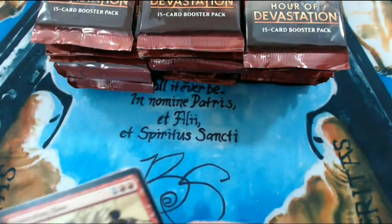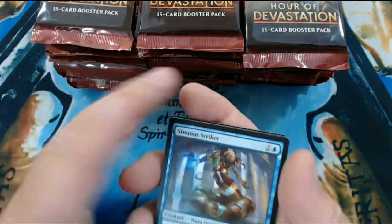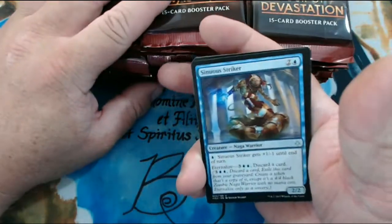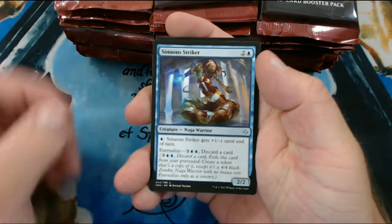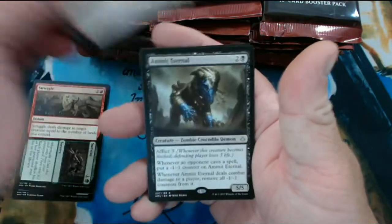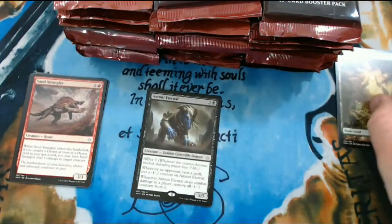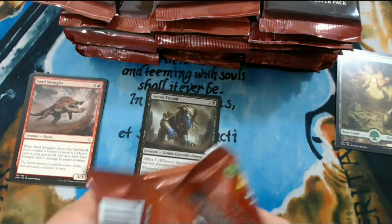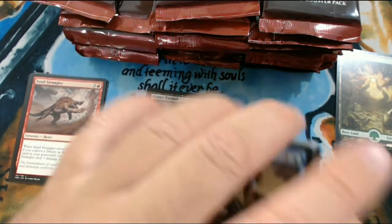See if we can get a strong start to this. Per usual we're going to skip past all the commons and get straight to the uncommons. We have Sinua Striker, Struggle and Survive, Sand Strangler, and Amit Eternal. I love that card and we got a Full Art Forest. I'm a big fan of Amit - I think in standard he's kind of an all-star.